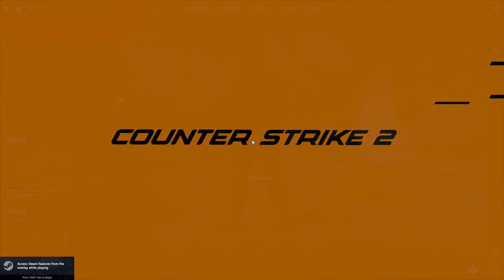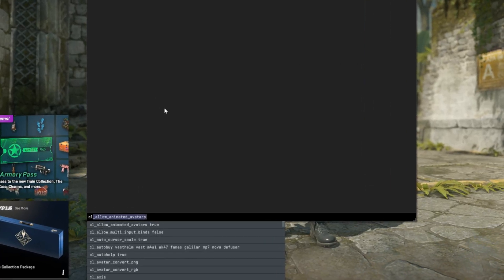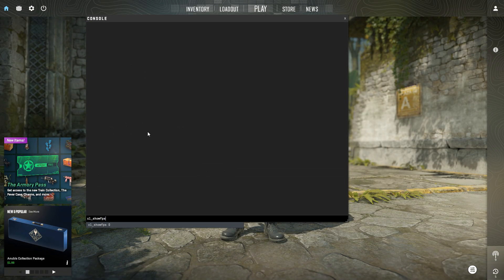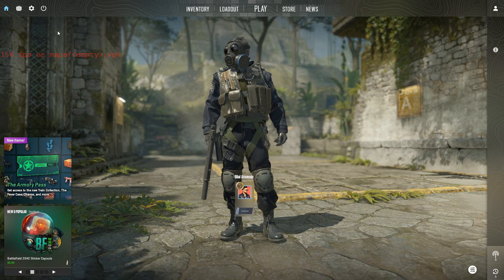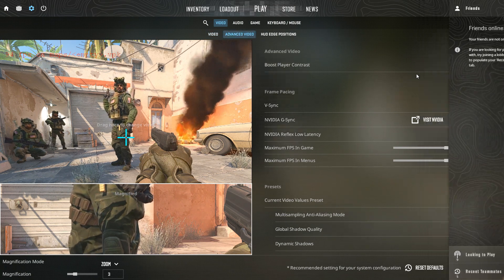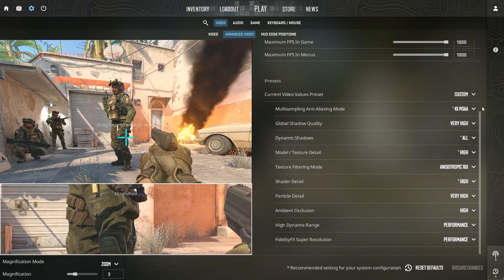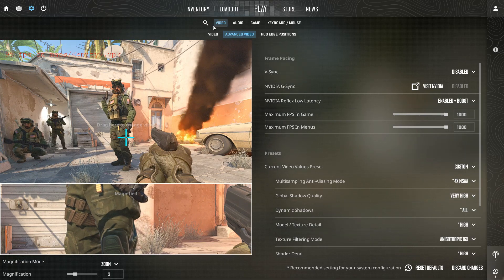Okay, now it's time for the final phase — inside CS2 itself. Here's how I set my graphics for maximum FPS and minimal lag. I'll show you each setting, just copy what you see. Later, we'll jump into gameplay to showcase the results: smooth frames, no stutters, no frustrating drops.